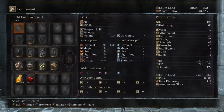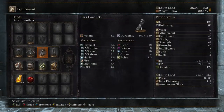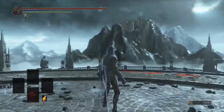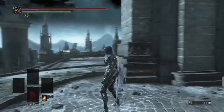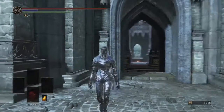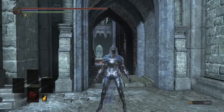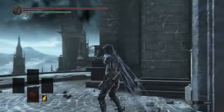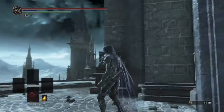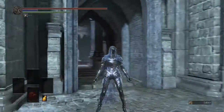Next up is the Dancer set. The Dancer is actually a boss whose armor you can obtain — it's quite cool and definitely one of my favorites. It looks kind of majestic, almost inhuman. If you want his armor, you can buy it from the same lady after you kill the boss. In your first playthrough it's fine, but in New Game Plus the Dancer is actually incredibly hard.